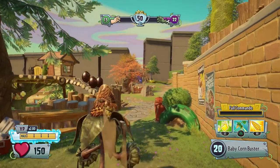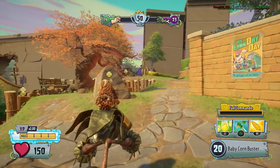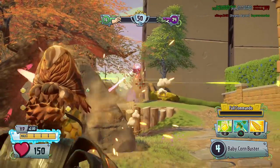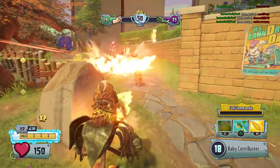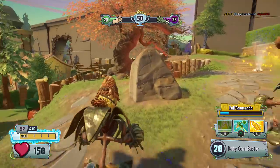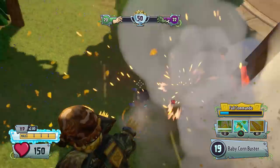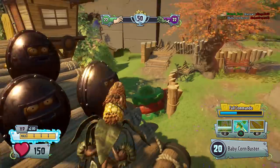I feel like the biggest weakness with this guy is not only struggling to get him to his Full Commando, but it can be pretty tough to land. If you aren't well practiced with him, similar to the Pops Corn, it's going to be a bit frustrating. But if you can get that splash damage landing, it's pretty nice — that's sort of what makes up for it.